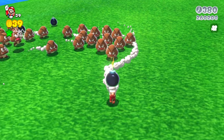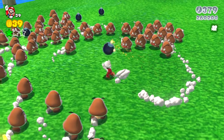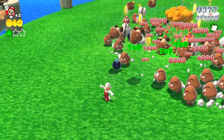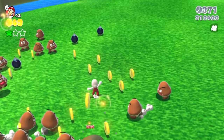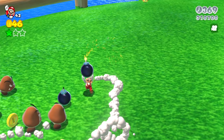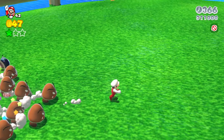Mario runs along, luring the Goombas into a large central mass, and when he throws the bomb he takes out a surprisingly large number of Goombas with that single throw, even though the numbers are starting to dwindle. The Goombas are getting weaker on both defense and offense, so Mario runs for another bomb, but he's scared that he'll take damage, so he blindly throws it. Not sure how effective that throw was, but at least Mario is still safe.